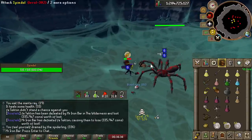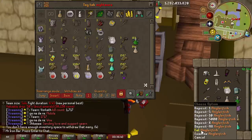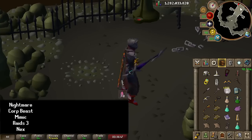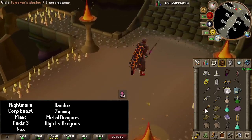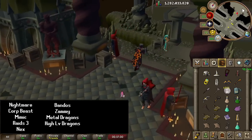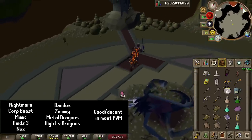Let's talk about the PVM best-in-slot uses. I did end up fighting some bosses where this Void Waker performs at levels I've never experienced with other weapons. The list: Nightmare, Corporeal Beast, Mimic, Raids 3, Nex, Bandos, Zammy, and Metal Dragons. Remember, these bosses are where the Void Waker performed exceptionally well — it doesn't mean it's only good there. This weapon's special is decent or good practically anywhere, but we're going to cover the most exceptional use cases here.